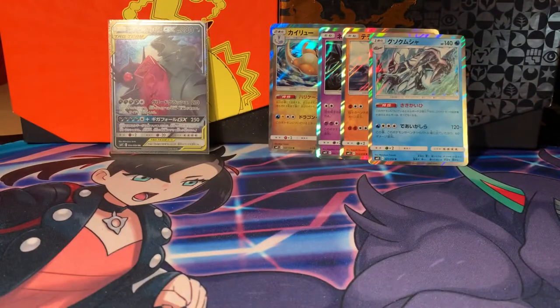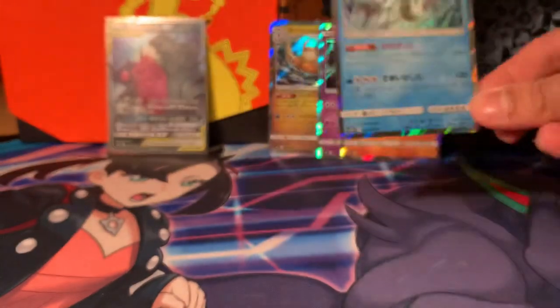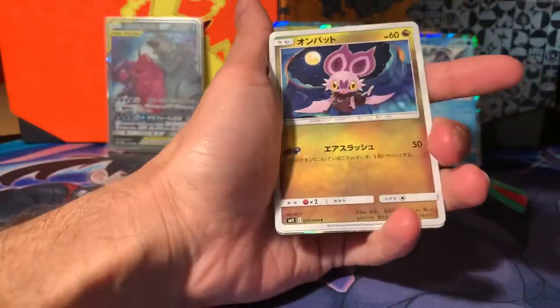So that's C for common, R is a rare — that makes sense. And this RR is not rainbow rare, it's something else. Move on.